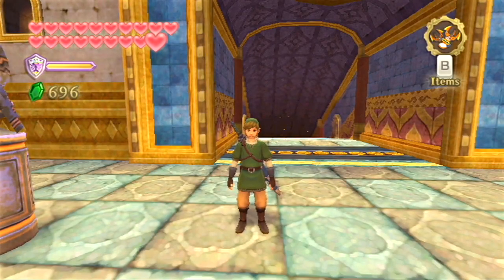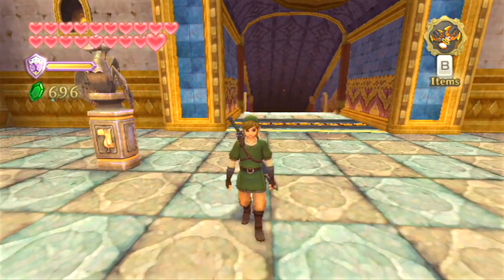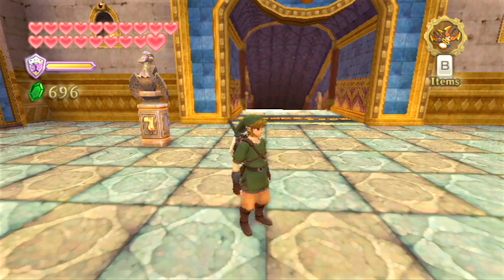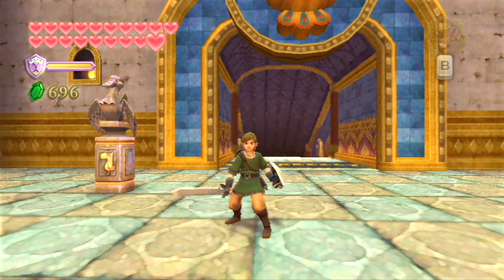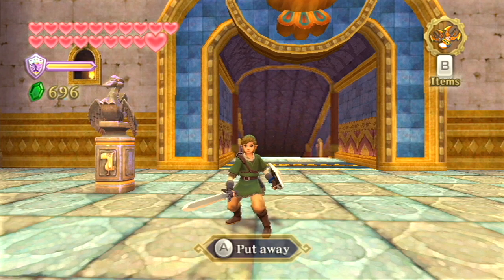What's up everybody, once again my name is Matt and welcome back to Let's Play The Legend of Zelda Skyward Sword. In the last episode, we finished up the Fire Sanctuary and got ourselves the third and final Sacred Flame, which tempered our sword into the Master Sword.